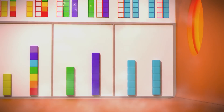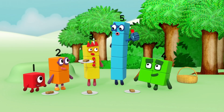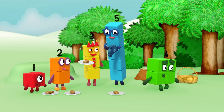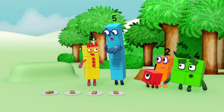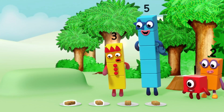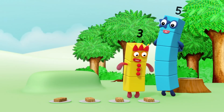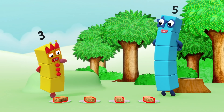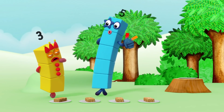Blast off! Woo-hoo! Rule one: count everything once. Try counting those flapjacks. It can help to put them in a line and to point at them one at a time, to make sure you don't miss any or count the same one twice. One, two, three, four. Very good. Four, three, two, one. Wait — one? That's not right. Rule two: say the numbers in the right order.